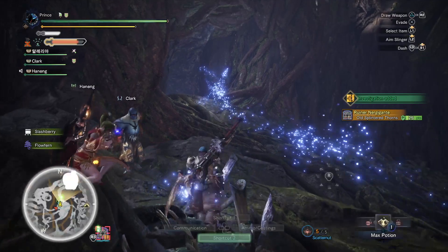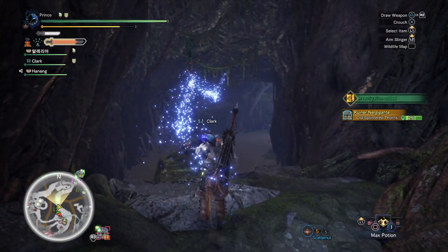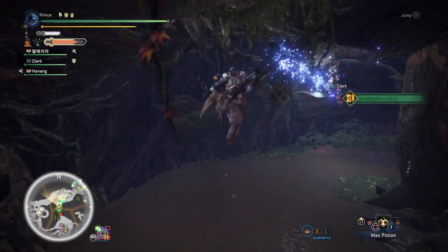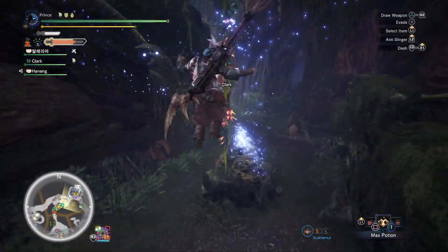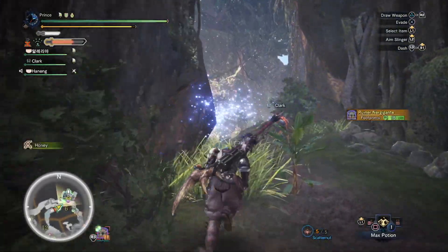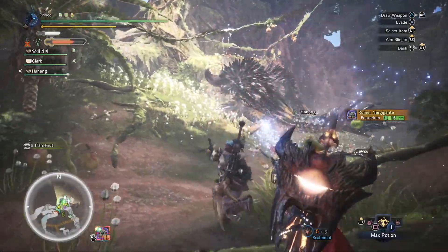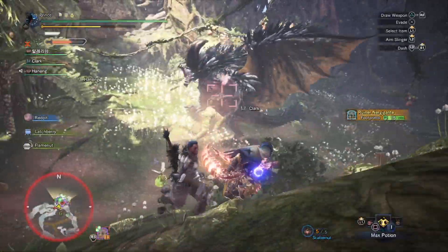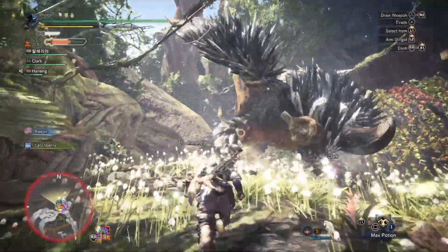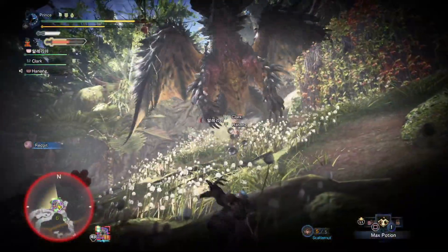Like every meta build, we have high affinity and Weakness Exploit, giving us 100% affinity whenever you target a softened weak spot and 85% on non-softened weak spots. This works hand in hand with Master's Touch to ensure that critical hits never lose sharpness. Max Handicraft ensures a healthy amount of purple sharpness. Skills like Latent Power and Power Prolonger won't make too much of a difference here, but it's nice to have. I love running Health Boost 3 — it sure does help when going head to head against Master Rank monsters that can basically one-shot you.